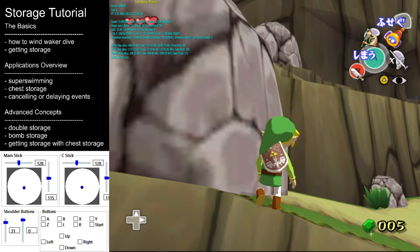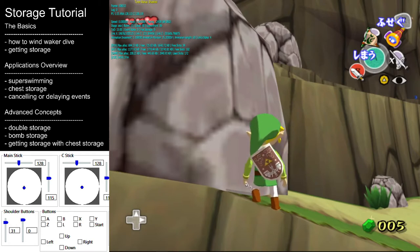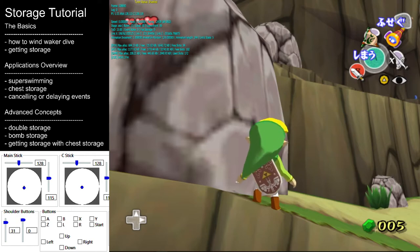Wind Waker dives can be done almost anywhere. And once you learn some of the advanced dive methods, which we'll discuss later in this tutorial, you'll be able to get a Wind Waker dive almost anywhere that you can use the Wind Waker. I encourage you to experiment and explore and see where you can find Wind Waker dives, because if you can find a Wind Waker dive, then you can get storage.